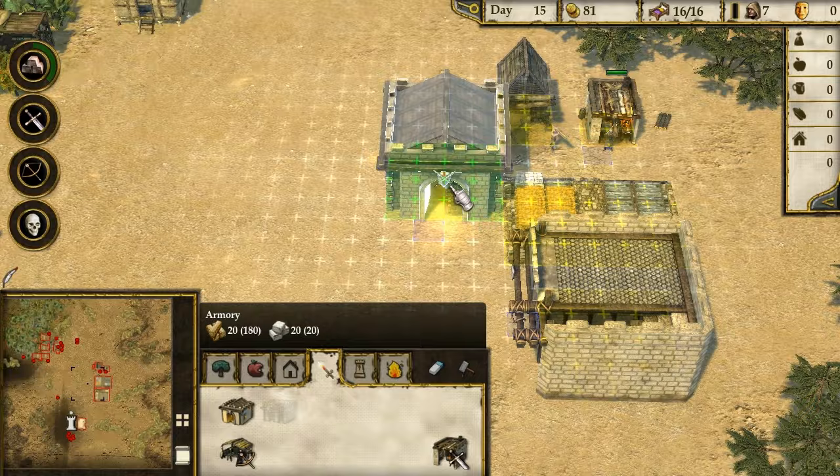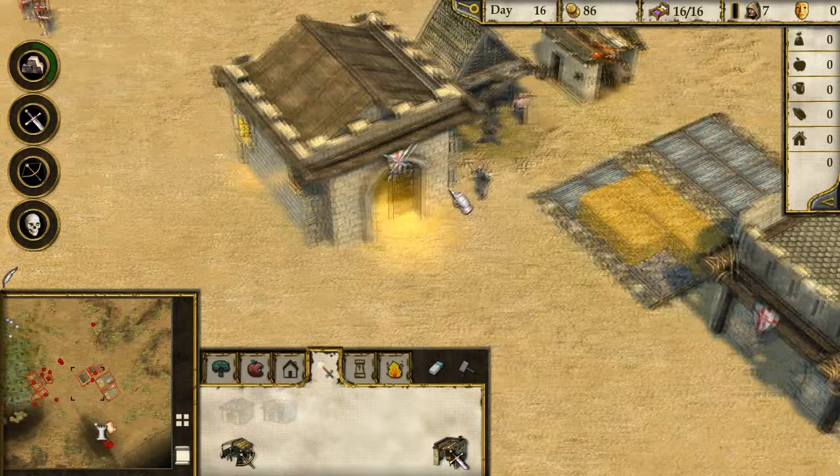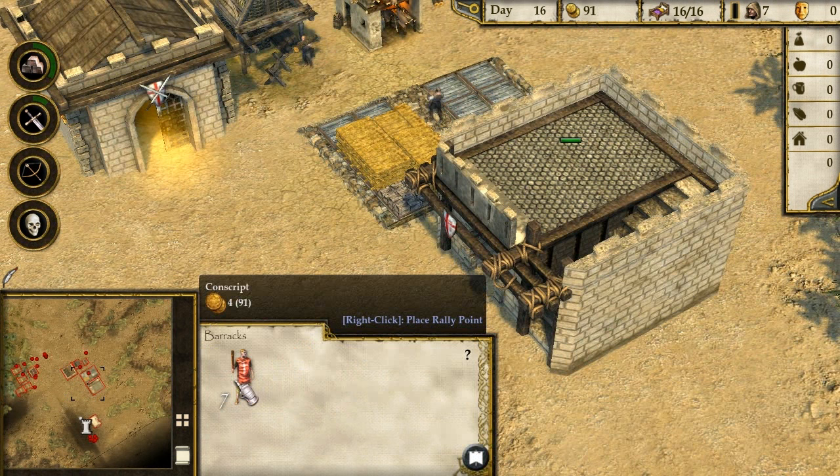We're starting to put together a little town! Now the blacksmith can get to work. We can buy weapons or craft weapons. He's made a sword - he just made a sword! So we can actually make better soldiers now.